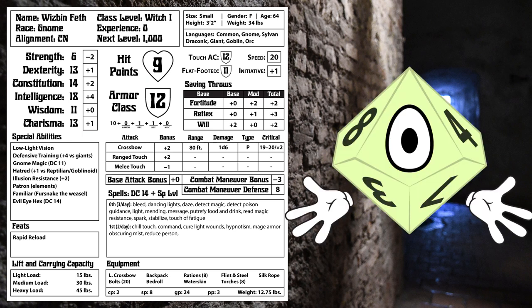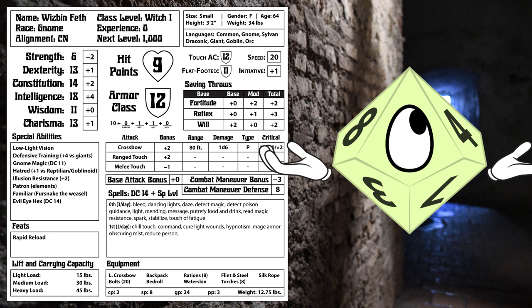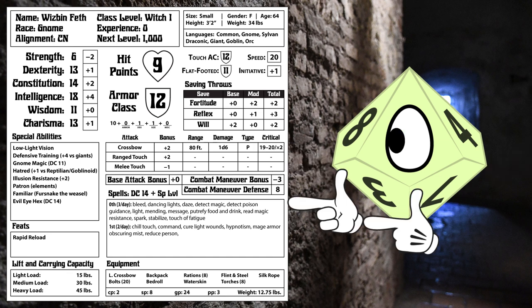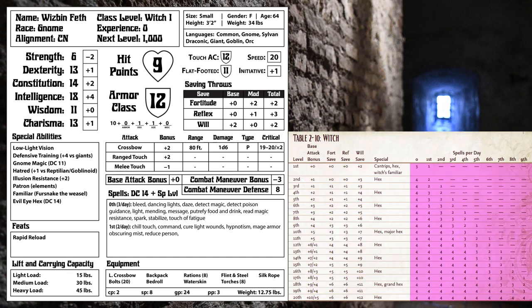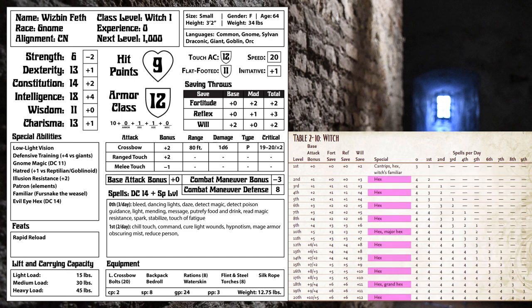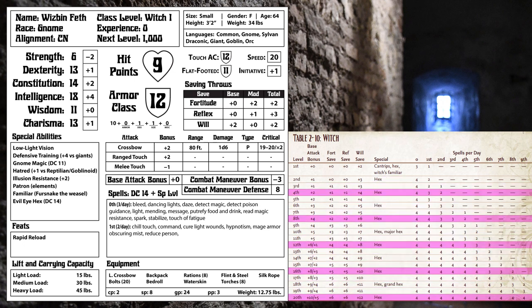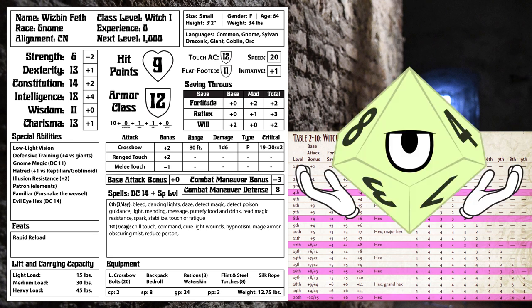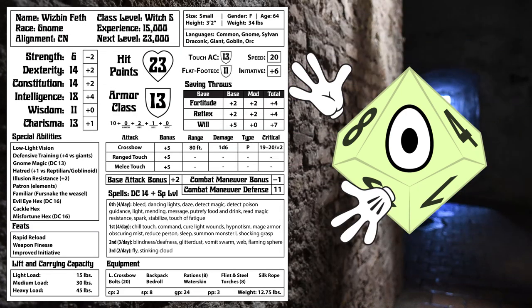Normally this is the part of the video where we level up the character, but this time we're not, because witches — like wizards — don't really get new stuff as they level up, just more of the stuff they got at first level. So: base attack and save bonus increases, more hit points and skill points, more spells per day, and two new spells added to our familiar at each level. Every even level, the saves for our gnome magic and hexes go up from our half level increasing. We get a new hex and a bonus spell based on our patron's theme, but no bonus spell at level 20 for some reason. At every odd level we get a feat, and at every fourth level we get a plus 1 bonus to one of our ability scores. Our familiar levels up too, but that's a whole thing I don't want to get into. And just for the sake of example, here is the character at level 5.